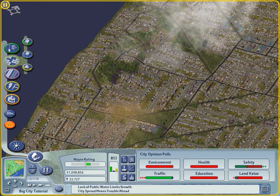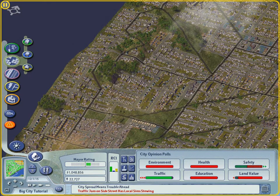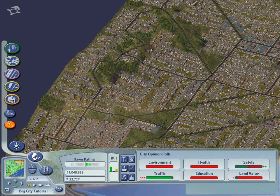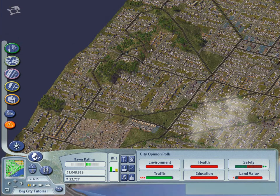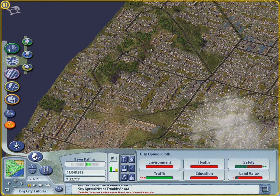Zoning high density allows for skyscrapers, but it is very expensive. Higher density buildings don't develop until you reach the population thresholds listed in the notes for this video. Don't zone high density residential or commercial early in the game. It is costly and you won't get the high density development until your population exceeds 26,000. In other words, build out before you try to build up.